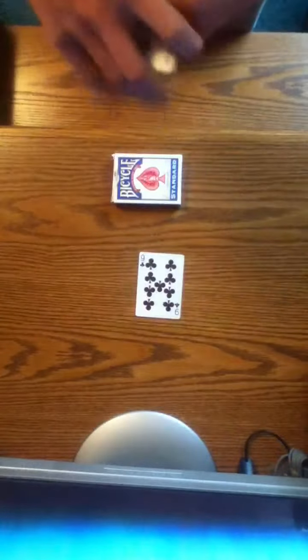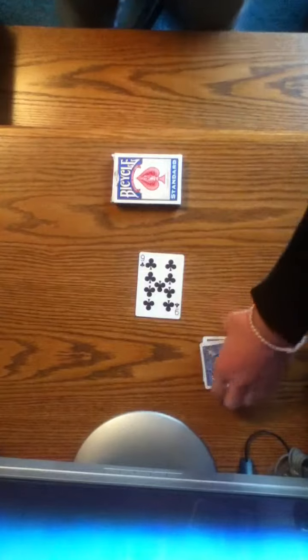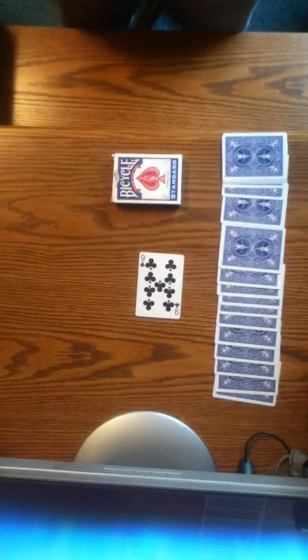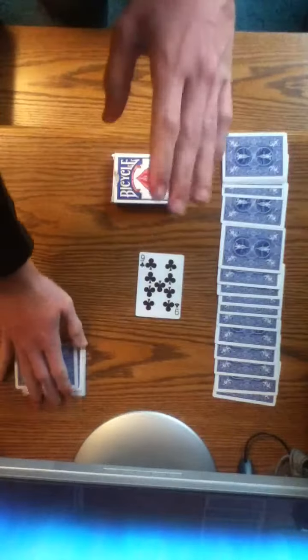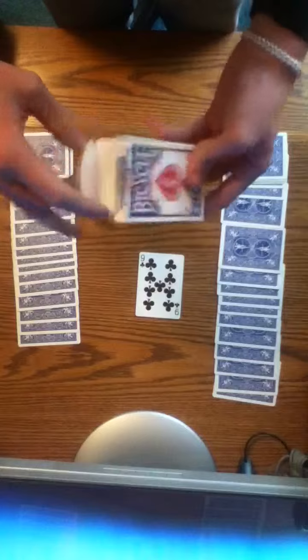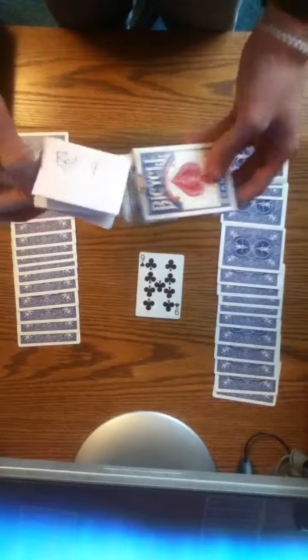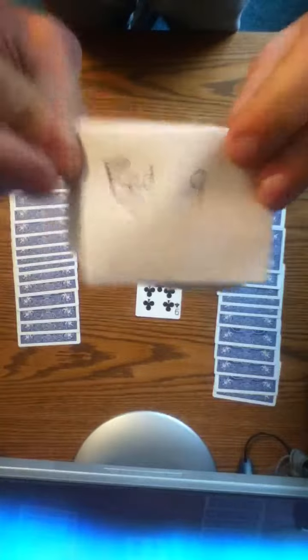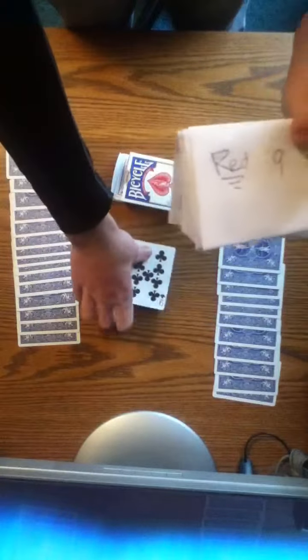So now the 15th card that you chose out was the 9 of clubs. Now, if you noticed, I had that bicycle deck laying there the whole time, wrote a prediction in it before we even started. So if we take this out and check out my prediction, it was a red 9. Now, I got the 9 part right, but did I get the red part right? Well, let's find out.